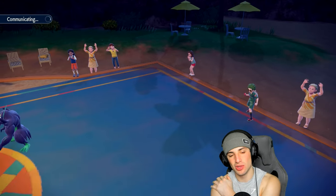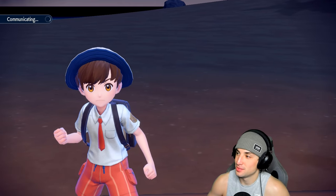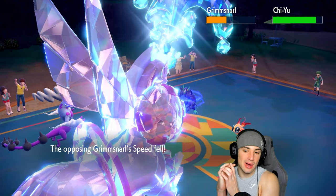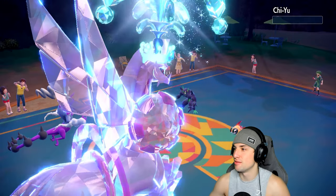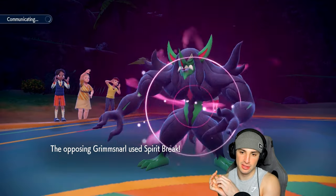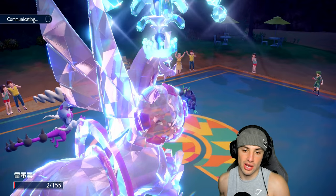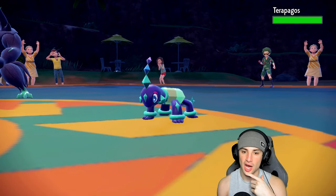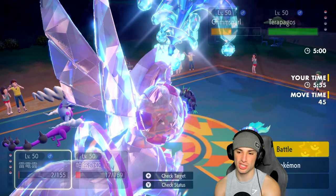I doubt they Thunder Wave Palkia at this low HP — I'm trying to slow them down. Electroweb flies, dealing minimal damage but getting the speed drop. Palkia can now outspeed and fire off Spatial Rend. We get the crit! We get rid of Chien-Pao — massive for us. They attack Palkia but it survives on two HP. I can Electroweb again and slow everyone down. I still have Salazzle and Kingambit in the back. Terapagos is probably their last Pokemon, and it is.